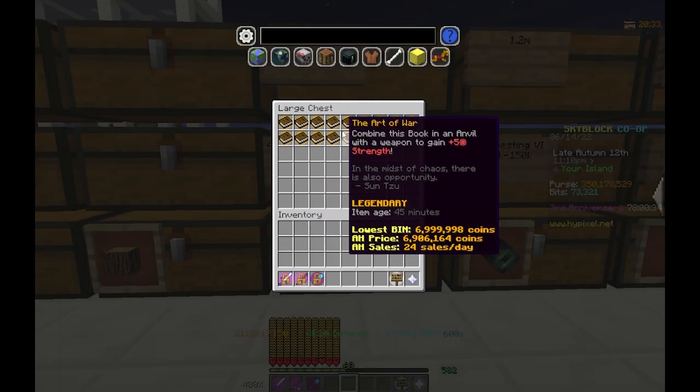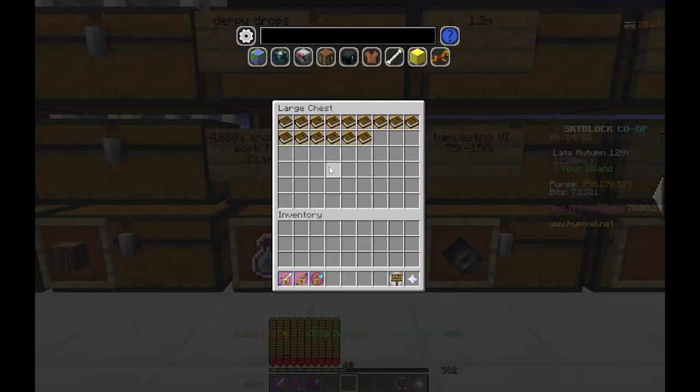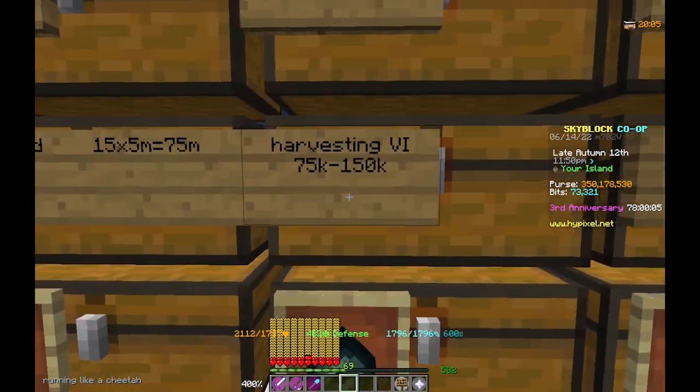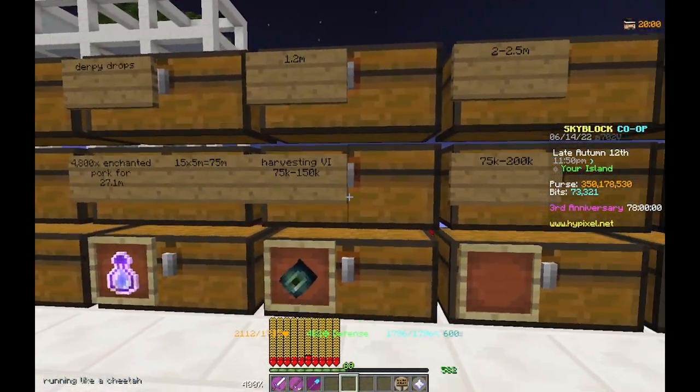If the prices go up to 10 mil per Art of War then I'm gonna make 150 mil profit, but I think they're gonna go to 15 mil. The next item on the list is the Harvesting 6 book — I would recommend buying these books from 75k to 250k.